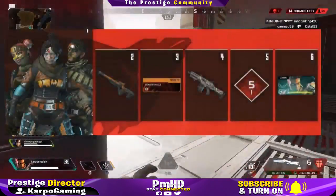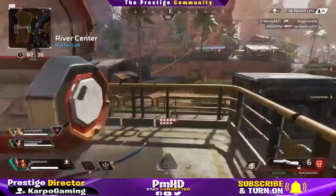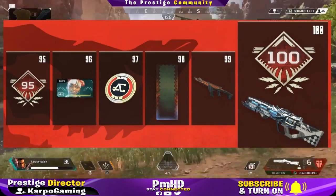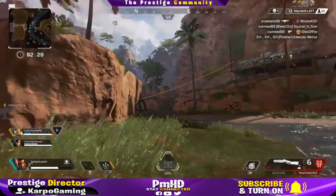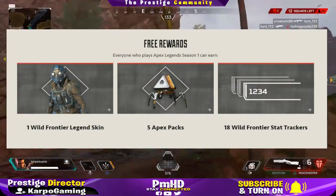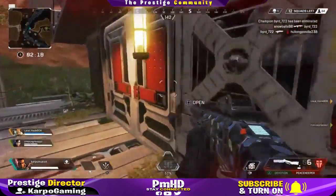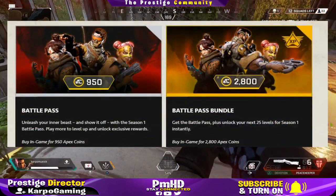I'll be leaving a link down below so you can check out all of the rewards listed from each level, from level one all the way to 100. For the free rewards — for everyone who plays Apex Legends Season 1 — you can get the Wild Frontier legend skin, 5 Apex Packs, and 18 Wild Frontier stat trackers. So even if you don't purchase the battle pass, you can still earn some free rewards.